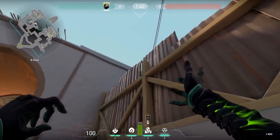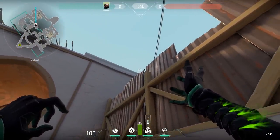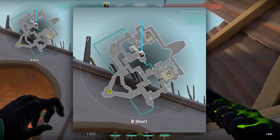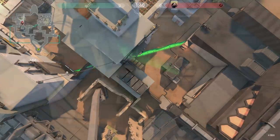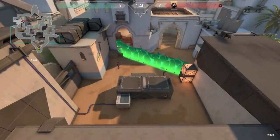Alternatively, instead of cutting the site in half, you can gain control of B itself by aiming your wall so that it falls onto the left side of Hookah's window. This blocks off anyone who would have held angles off to the left of B's site and makes it riskier for the enemy to rotate in for B long.